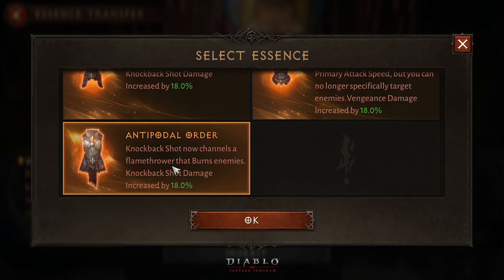The essence is called the Antipodal Order. What it does is: knockback shot now channels a flamethrower that burns enemies. Knockback shot damage is increased by 18%, so now instead of becoming a firefighter you are the one who causes the fire. It is a channeling skill.